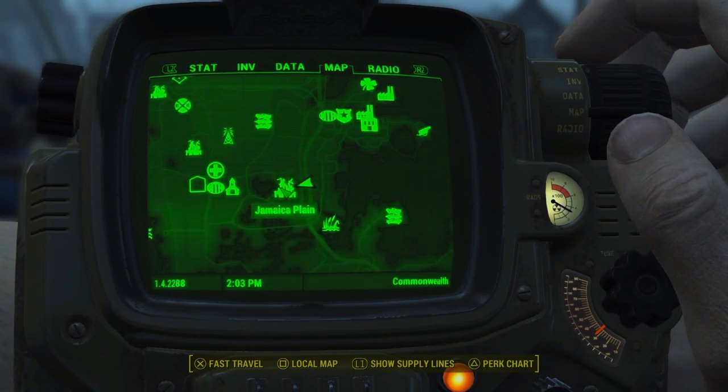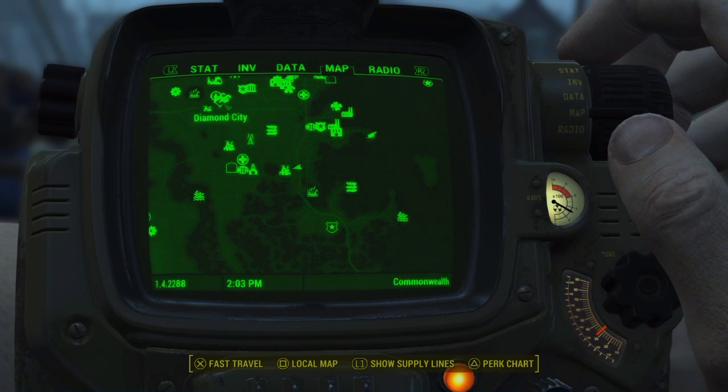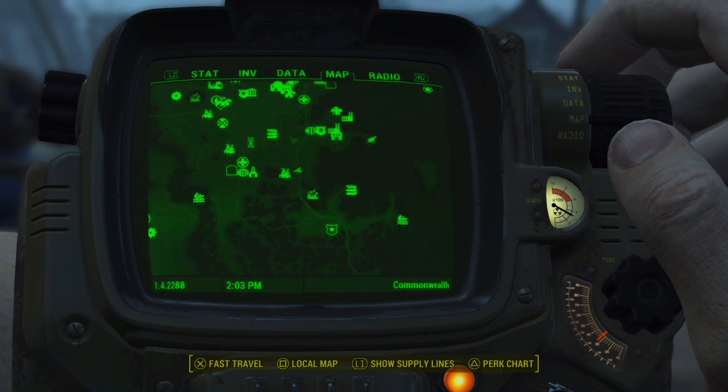What's going on guys, Josh here bringing you a tutorial on how to get the 2076 World Series Baseball bat. What you all have to do is come down to this location here called Jamaica Plain. I'll just show you a few places on the map where it's near.